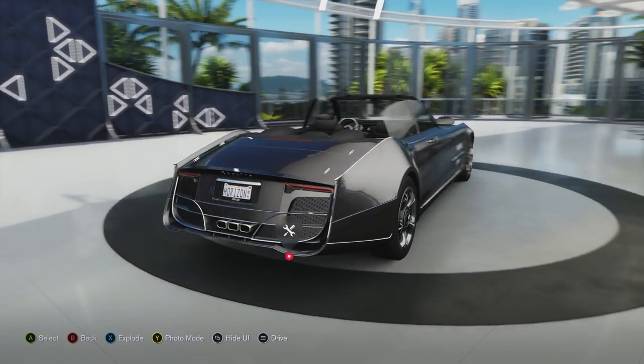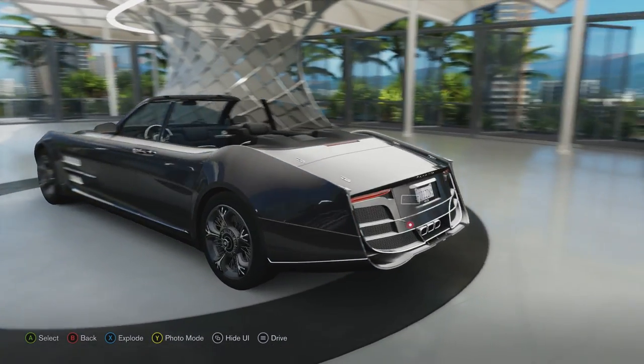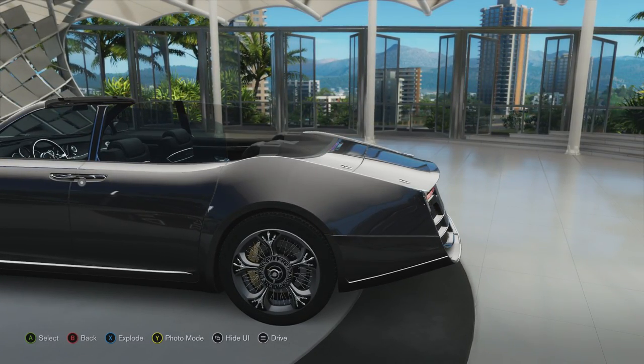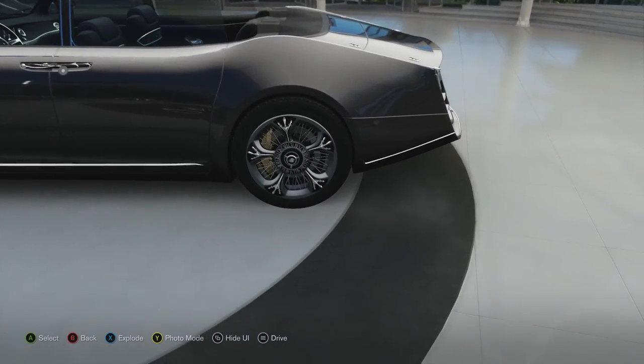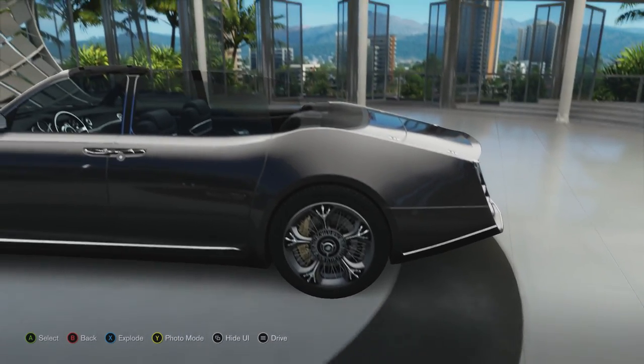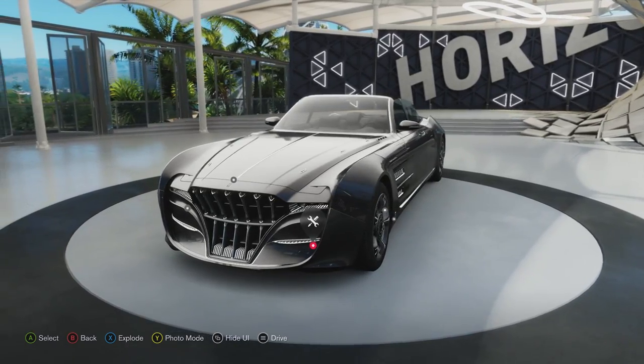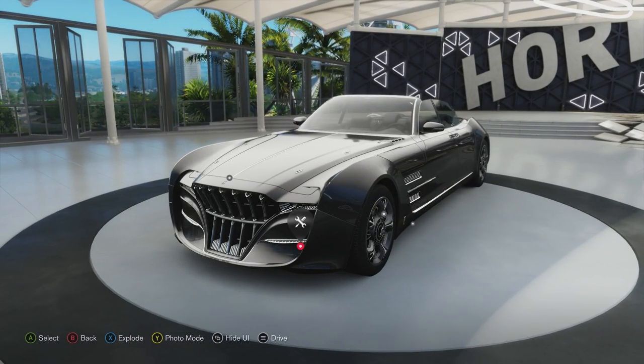Apparently they hit the polygon budget in terms of all the details, because there's a lot of detail to it - even the writing on the rims is a pretty nice touch. It's a car with plenty of power, a sizable engine, and all-wheel drive, so we're going to take it out and see what it can do.